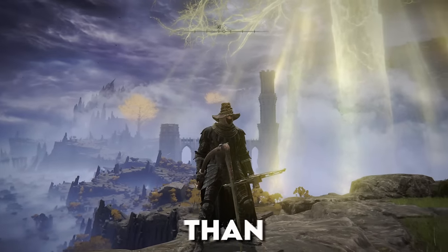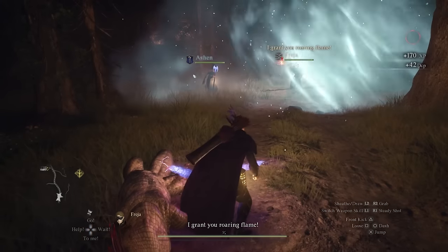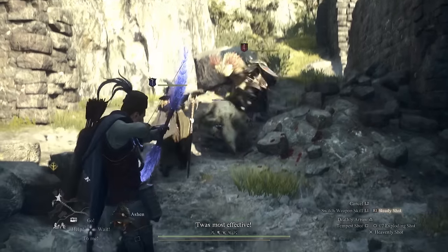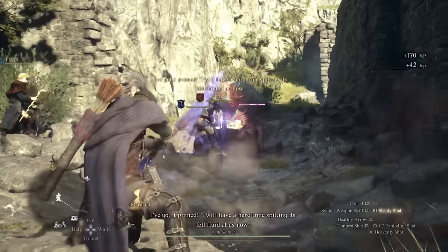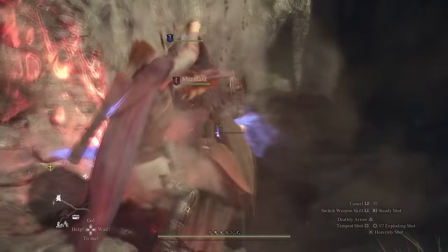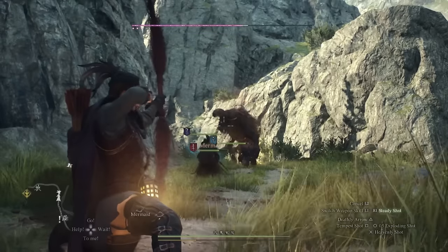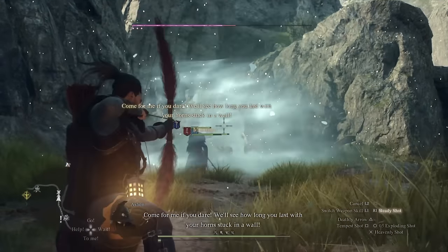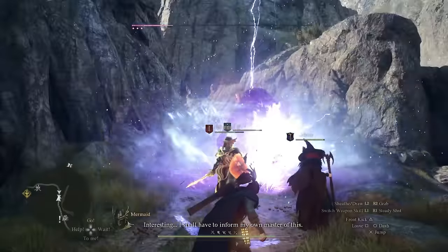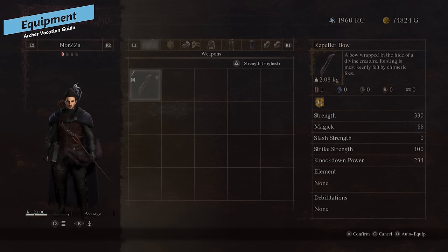The heavenly shot skill isn't great, honestly. It's sort of a souped-up deathly arrow, but it consumes your entire stamina bar before it even shoots. If you miss, you've wasted your entire stamina bar while standing there building up the shot, and then you're a sitting duck recovering stamina before you can shoot again. Deathly arrow is probably just better to use in general — it doesn't do as much damage but accomplishes a very similar effect of burst and stagger damage without the huge downside.